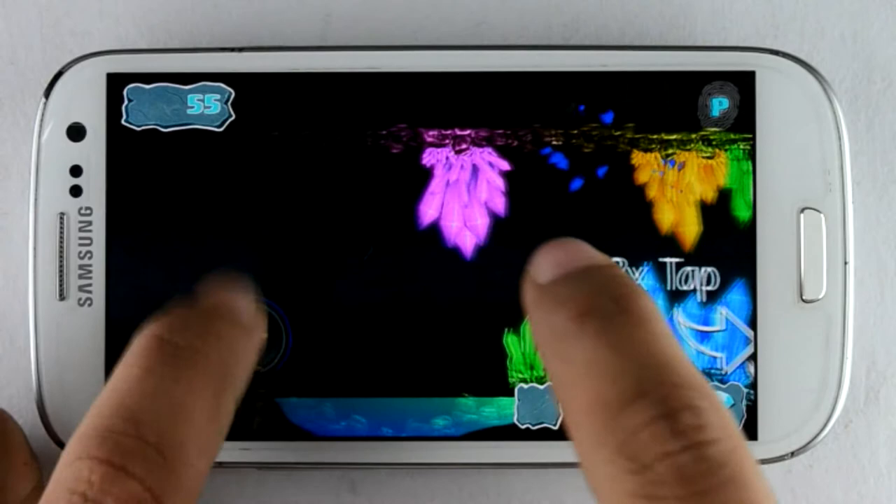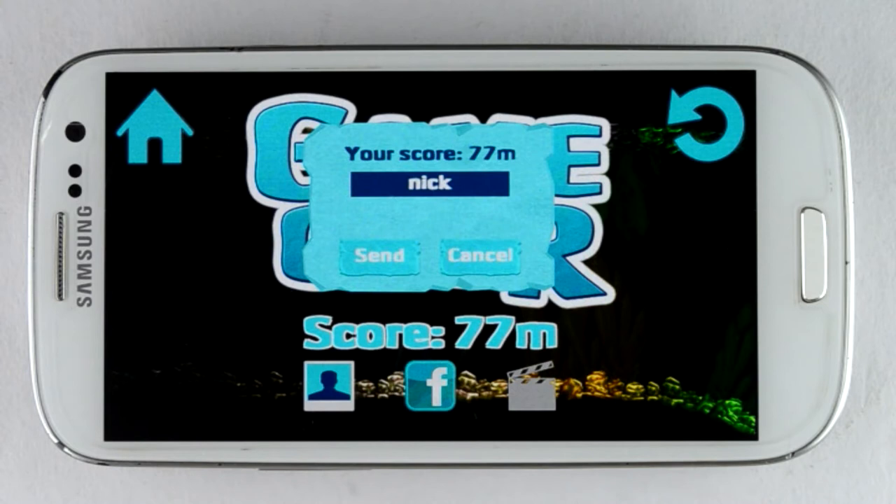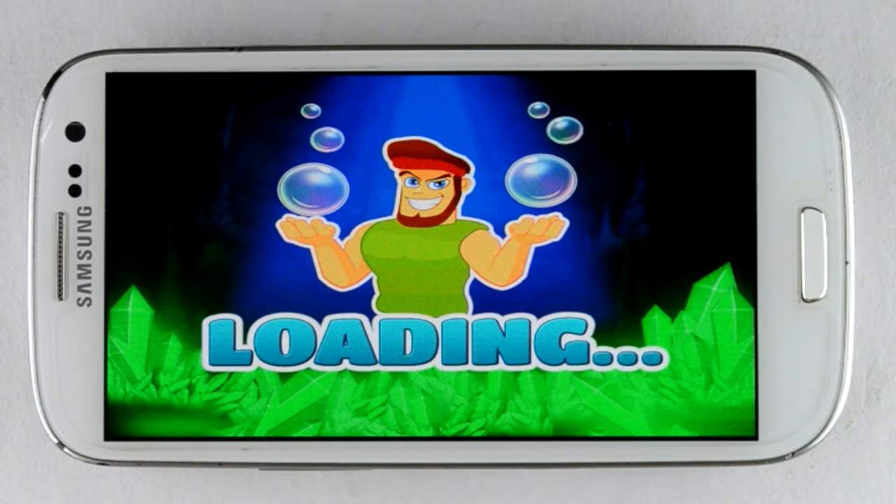Here I get a blue diamond. This has made a shield around me which will protect me from the obstacles. Holy crap! My extra power is gone! I have scored 77 — that means I have walked 77 meters. I can share my score, although it's not really that high, so I'll cancel it for right now.